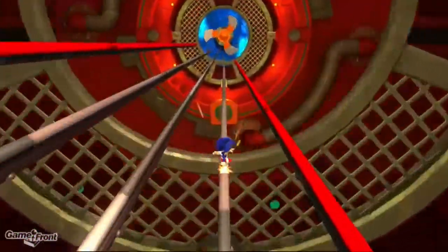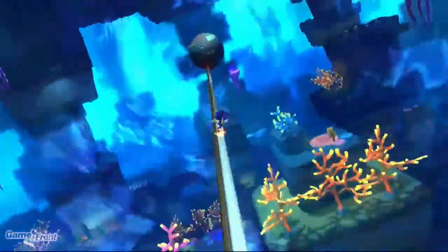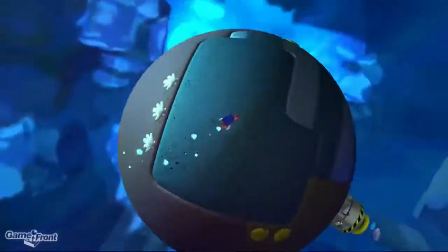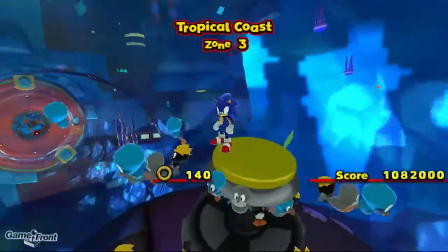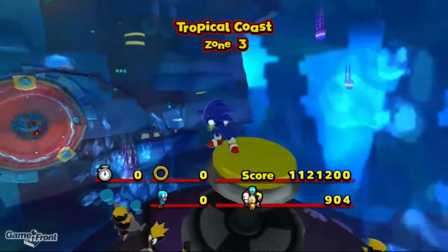Okay, now comes the tricky part. Are we gonna make it in here? I don't need to get that red coin because I've already gotten it, but that's where it is if you want to get it. And now let's finish it off. All right, guys, that's Tropical Coast Zone 3. Thanks for watching — don't forget to like, comment, and subscribe.